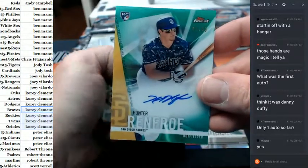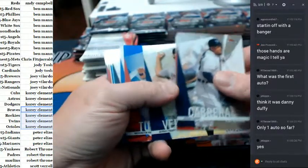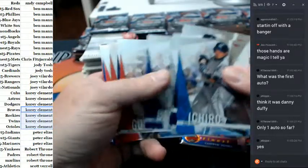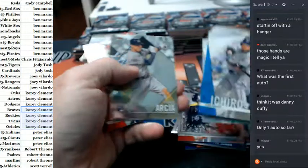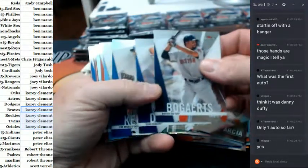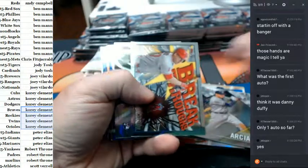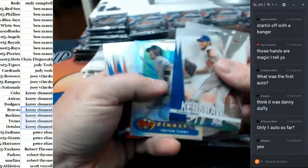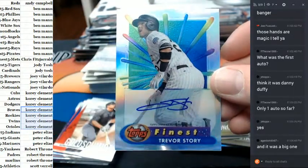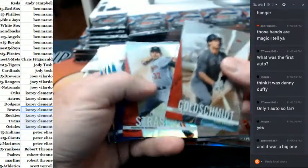Hunter Renfroe, San Diego Padres — green to 99. That's something. Trey Turner to 150. And it's time now for Darnell Bryant, DLT 76. A finest variation autograph of Trevor Story for the Rockies — first one of those that I have seen. So that's something.